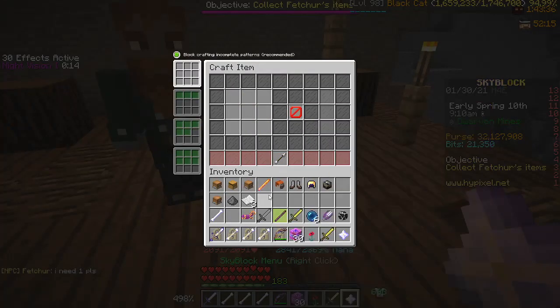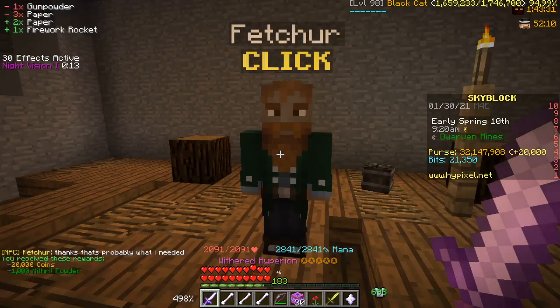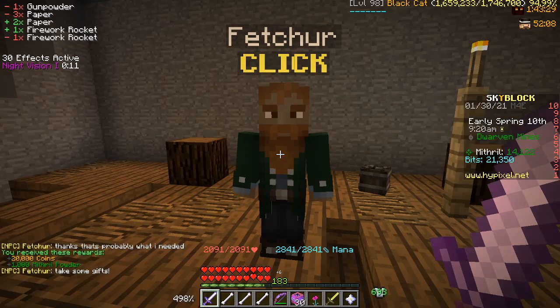Then you go into a crafting menu, you put the paper at the bottom, you make a firework like that, and if you give it to Fletcher he should give you the daily stuff.